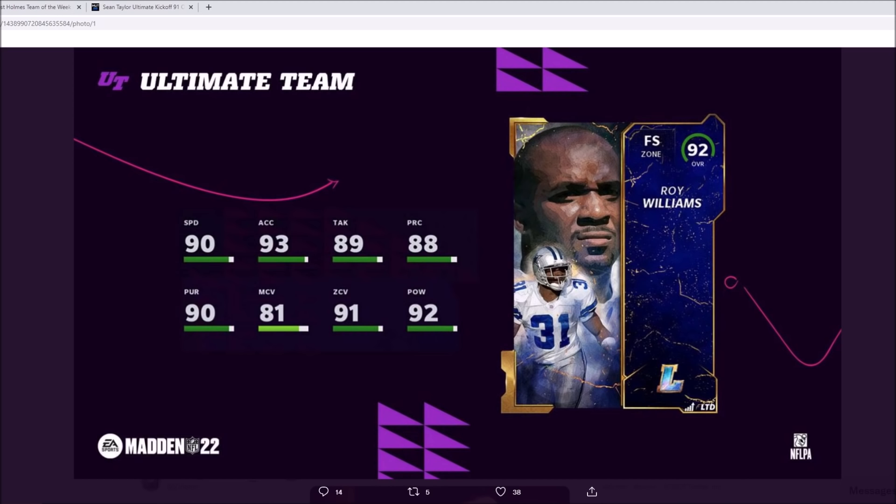Now this is the LTD version, so this is the same stats as the set card powered up. You can't power up the LTD card. He does have 90 speed, 93 acceleration, 89 tackling, 88 play rec, 90 pursuit, 81 man, 91 zone, and 92 hit power.